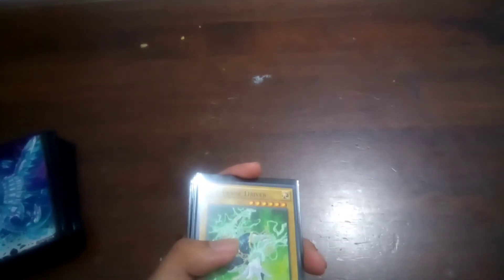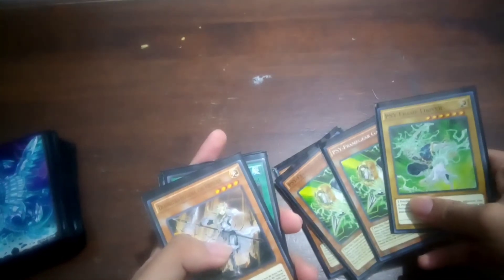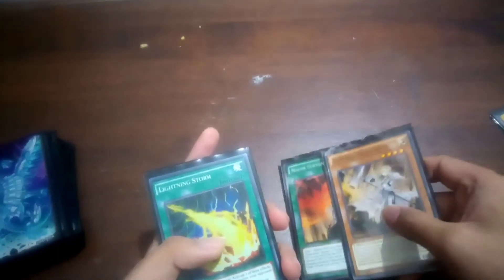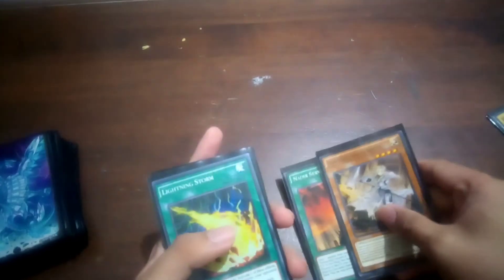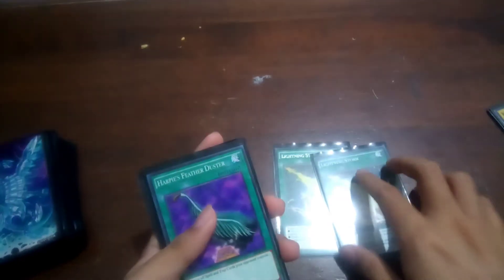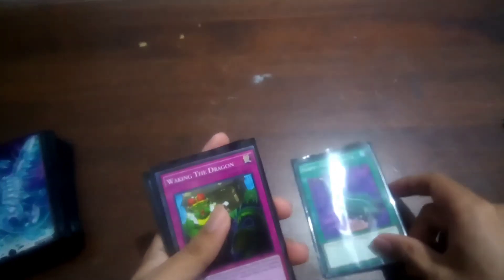Then let's proceed to the side deck, because the extra deck is not that important in this deck — or more likely less impactful. I play the Gamma package because it is a very powerful hand trap in this meta. Then I have a small Dogmatica package: 1 Iklisha and 1 Nadir Servant. 2 Lightning Storms for board clearing, and 1 Harpy for backrow removal.